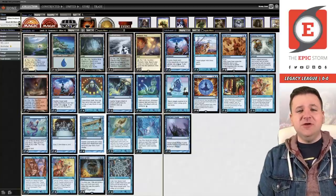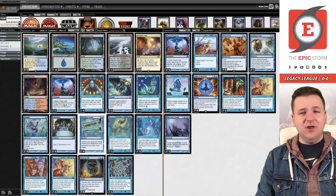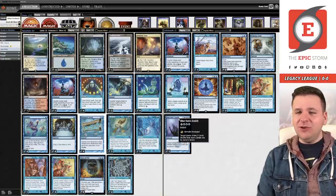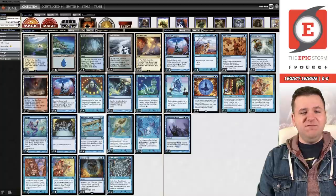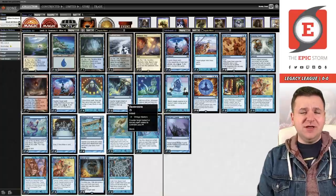High Tide is essentially a one-sided mana flare most of the time. Then you have Time Spiral to untap up to six lands and draw seven new cards. From there you cast a bunch of cantrips, eventually cast Cunning Wish for Brain Freeze or a very large Blue Sun's Zenith. That's the idea — it's a mono-blue combo deck that's a little slower but has more controlling elements like Force of Will and Fluster Storm.